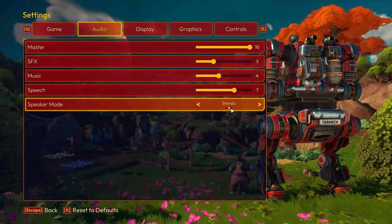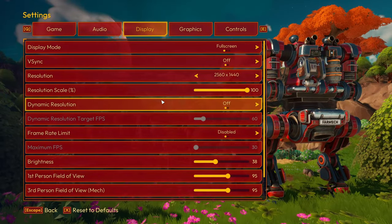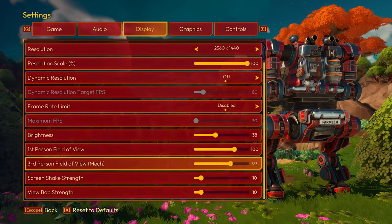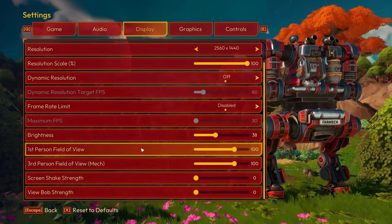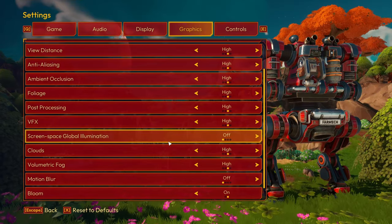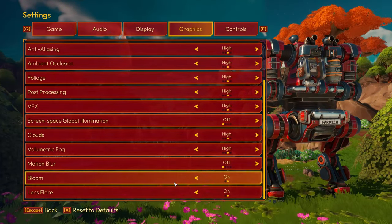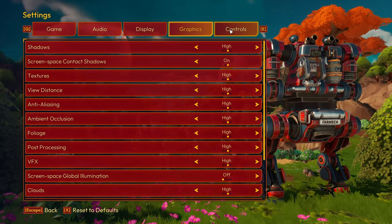Speech — that seems to be fine. Display. I think we're gonna leave this mostly default. Actually, the field of view will go up a bit. We don't care about camera shake or head bob. We'll leave this default except for motion — oh, that's already off by default, so that's cool. Bloom and lens flare, we'll leave those alone unless they're bothersome.